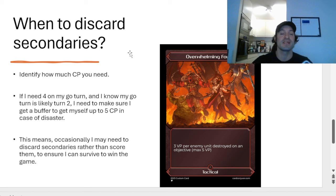So I know I need four CP on my go turn. If I go first, I generate one CP in my turn, one in my opponent's turn, and then one CP in my turn in battle round two — that's only three CP accessible to me, which means I don't have enough to make my go turn count. In that scenario, I need to discard a tactical secondary in battle round one. If I went second, I wouldn't actually have to discard anything to get to the four CP I need for that go turn, but I'd have to make sure I don't spend CP on anything else.